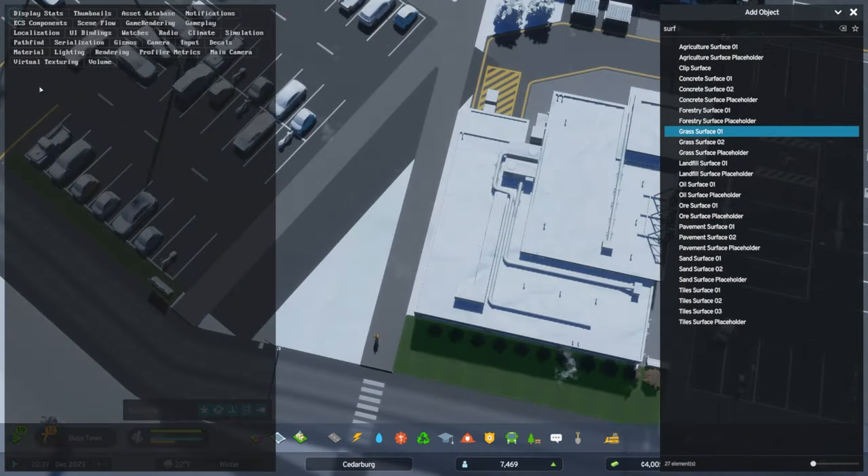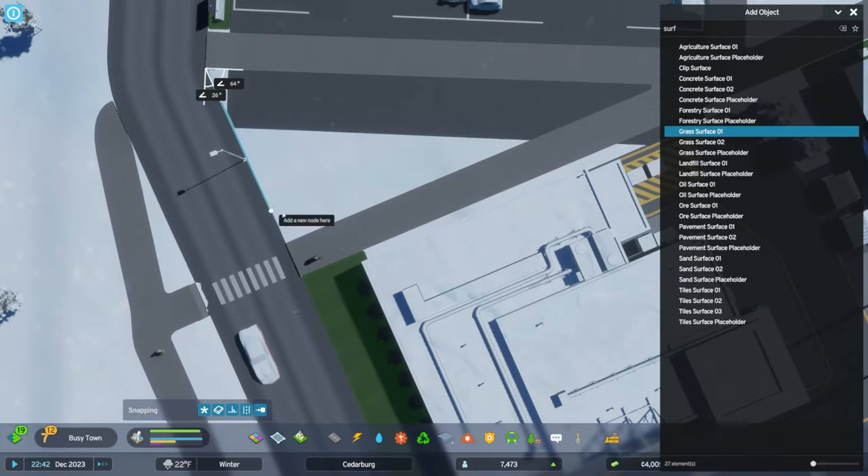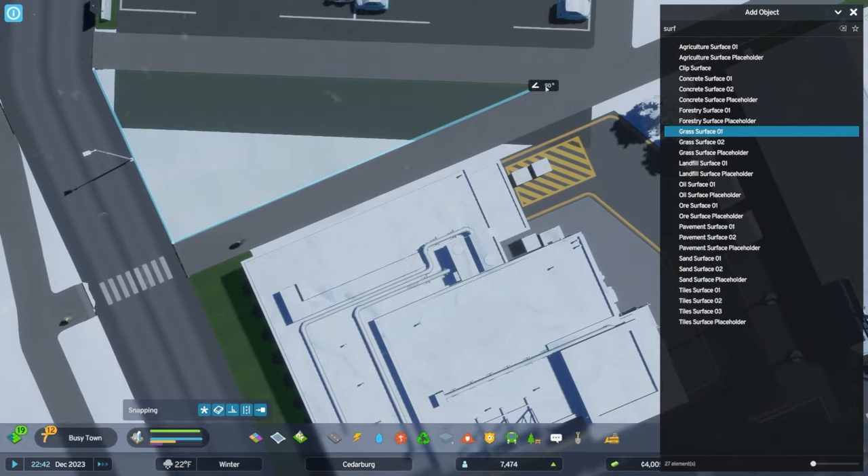There is one adjustment I need to make utilizing the tab menu, and that is under simulation: bypass validation results. This is in an effort to help reduce some of the overlap I'm seeing when trying to place some of these surfaces. My disclaimer still stands — use all of this at your own risk.